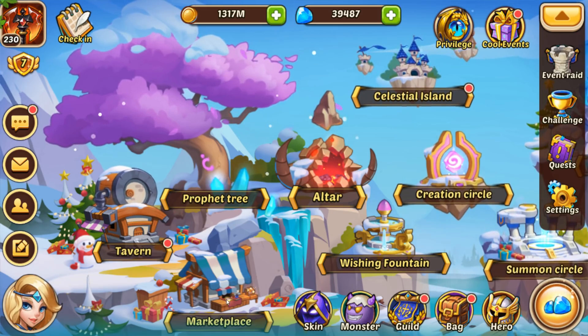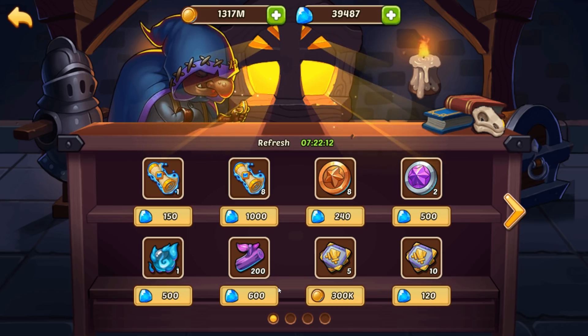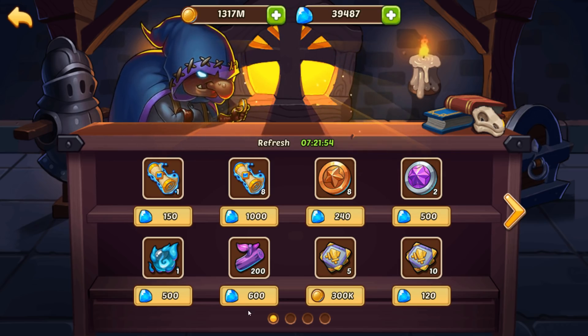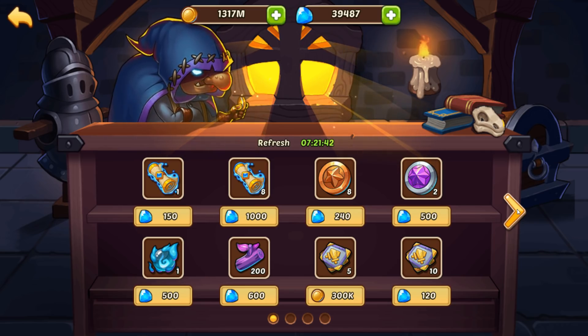Mid game is probably the longest stage, going from a little bit of six and seven star heroes to basically a full nine-star team. I consider a full ten-star or above team to be late or end game — end game is really when you have a full E3 squad, or even more than a full E3 squad. Now let's transition over to the late game guide.